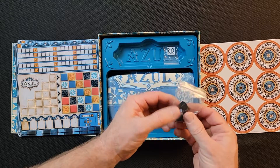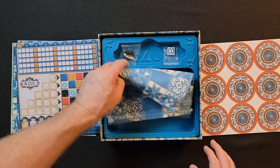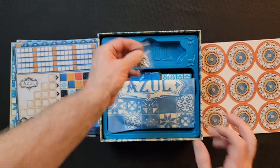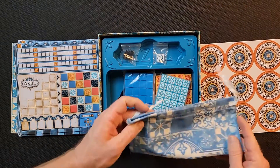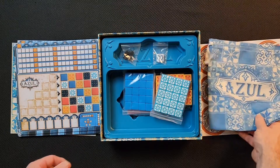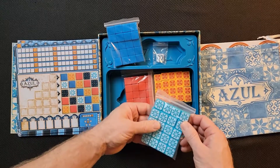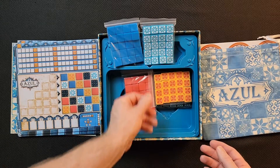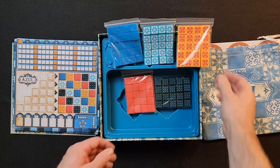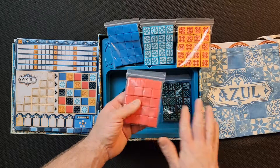We've got some black little plastic squares — I'll leave those in there. There's a nice insert with a lot of room. I'm assuming this is the first player token. There's a nice cloth draw bag — I'm assuming you pull tiles out of it. And then the tiles: blue, blue with white, yellow, red, black and blue, and straight red tiles.